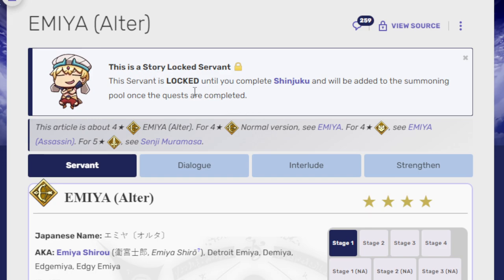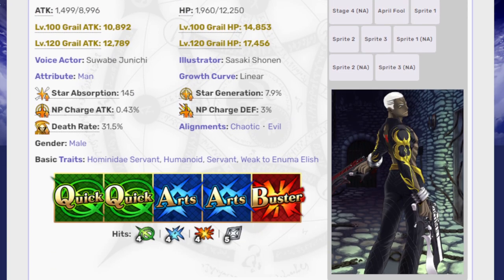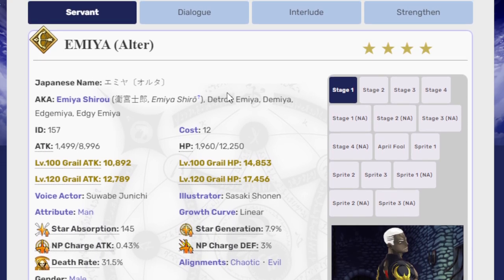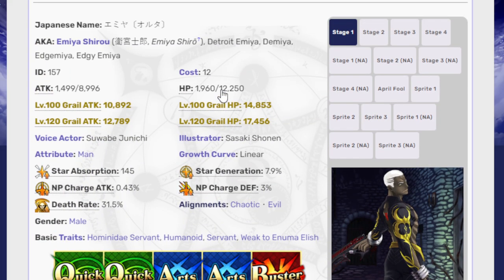The thing that sucks about story-locked units is that I'm typically able to eventually use every four-star in the general pool, but I can't do that if I don't have him. Actually, I might have him — maybe I've just never used him because he's single target and I have an NP5 saber. Maybe I should start a series where I figure out how good some of these older units actually are.